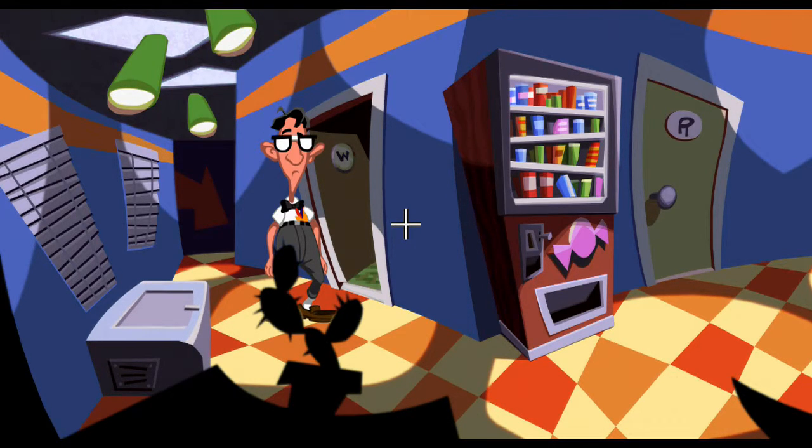At some point you're going to have access to the second floor of the main building. Whenever you get up there, just go into the room marked W.